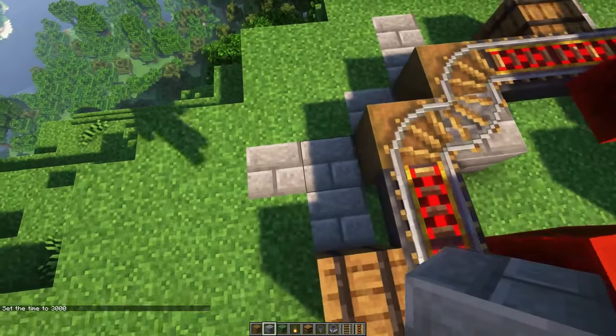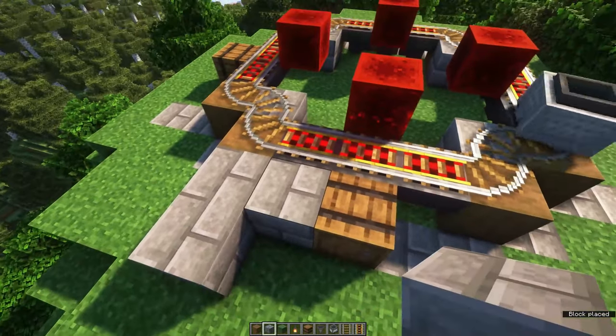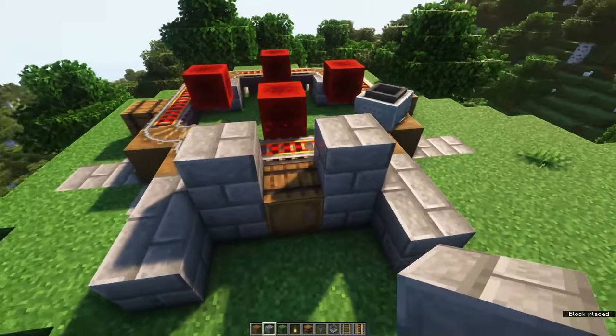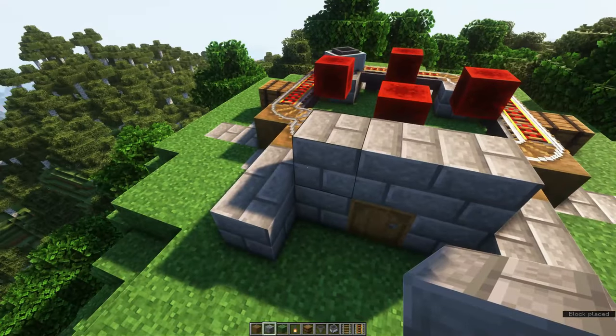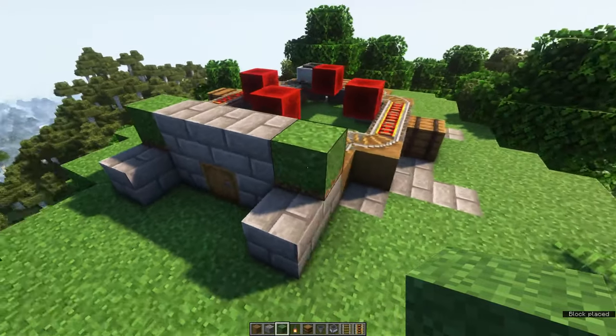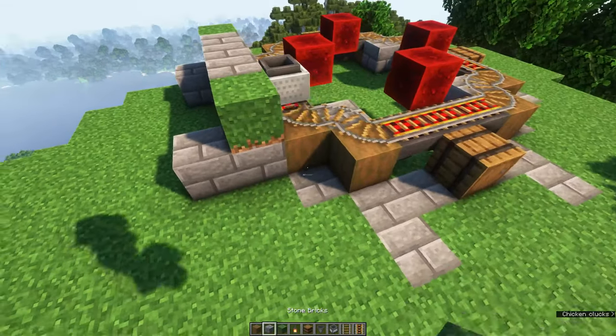Time to start with the base of the tower. Make a shape using stone bricks like this around the barrel. Make sure that you place either grass blocks or dirt blocks — it doesn't really matter — at the corners. Do this for all four sides of the tower.